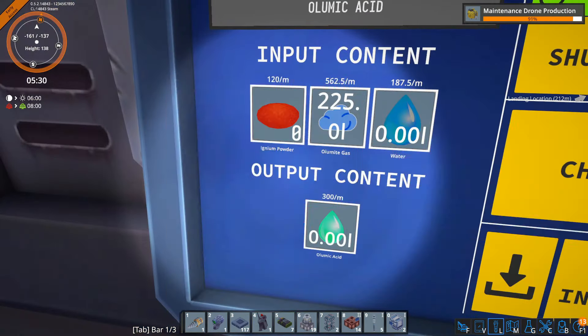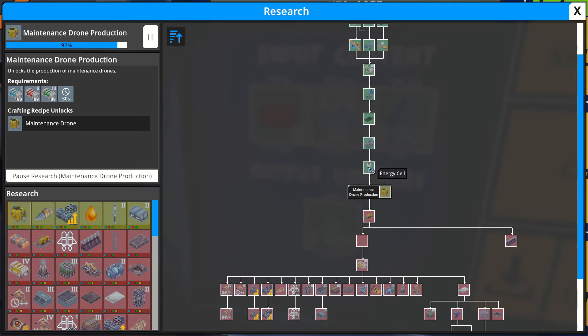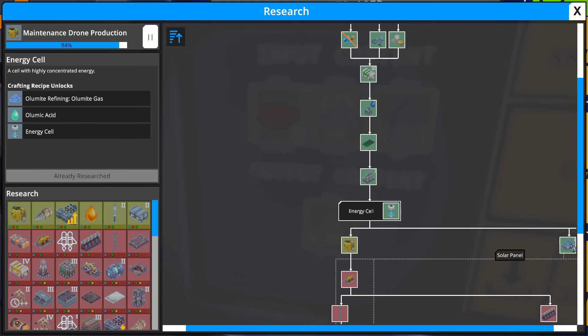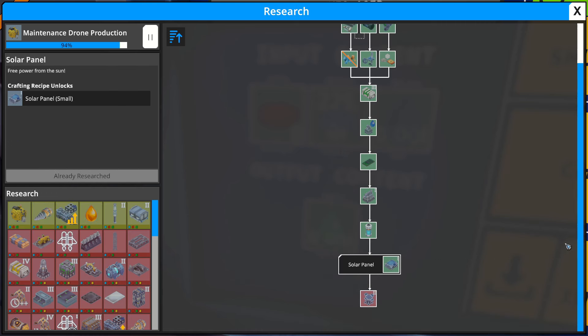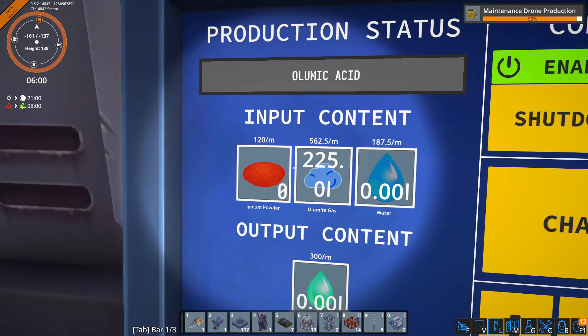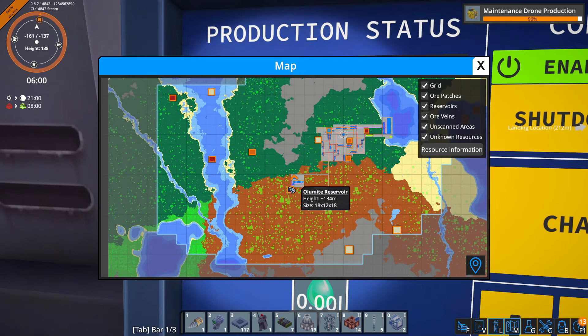If we have that acid, let me bring up the technology tree. We need the acid in order to combine that with everything we're already producing in order to make the energy cells, and then we need the energy cells in order to make the solar panel. So we're almost there in terms of what we need to produce. The one problem is we need ignium, and I just told you we're pretty much out of that already. And we also need water.